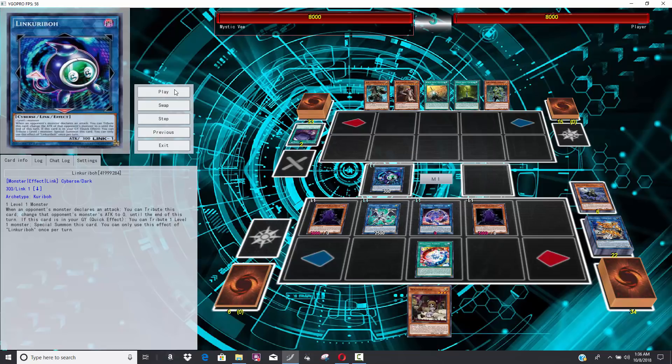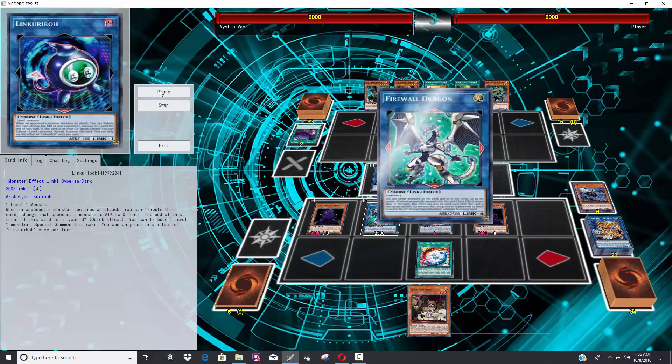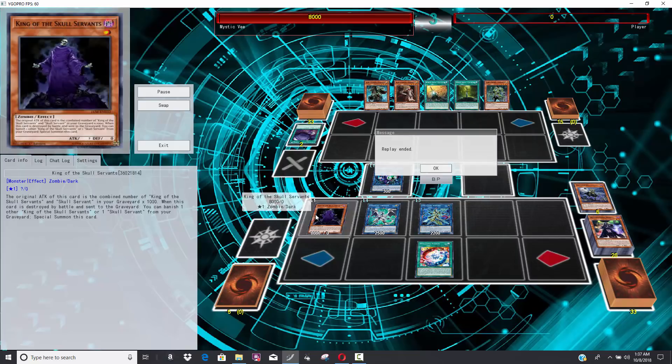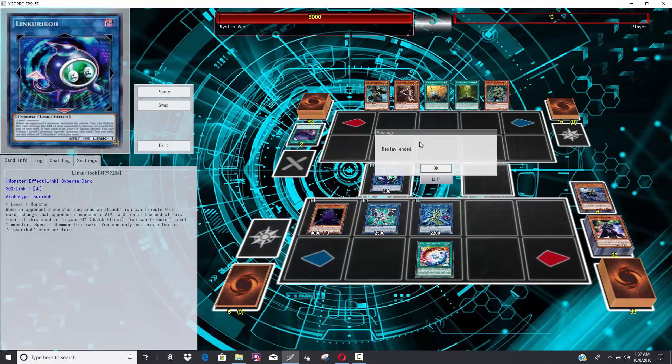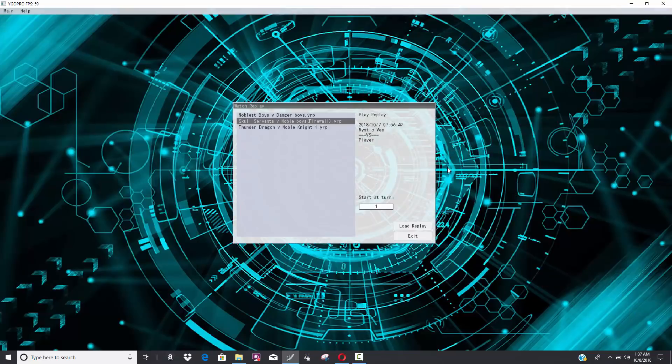I'm not going to lie, I didn't like this next play — it was so unnecessary. He goes for Nightmare Mermaid. I just would have tried to two-shot my opponent with the Skull Servants, because you're reducing the attacks of the Skull Servants. I feel like you've got to win with the Skull Servant monsters on field. His Skull Servant was 8,000 — he could have just used two of them for a tag team. Anyways, it's a pretty free victory because Firewall Dragon was really the only piece of disruption he needed against Noble Knights.